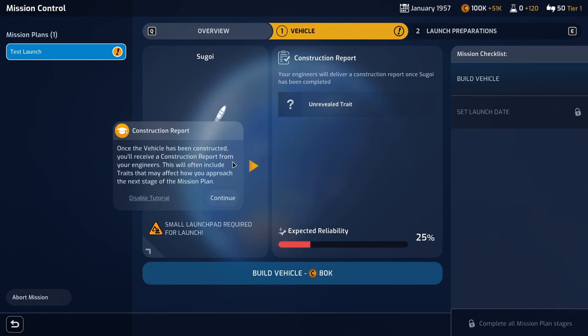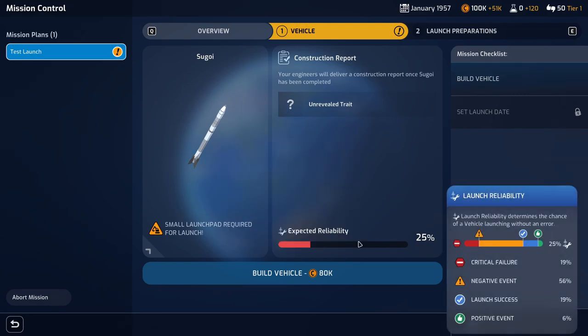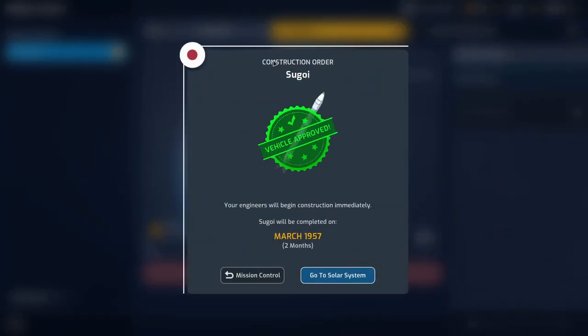Once the vehicle has been constructed you will receive a construction report from your engineers — this will often include traits that may affect how you approach the next stage of the mission plan. If you have necessary funds, you can start constructing the vehicle, which can take several months. Once completed you'll be able to move on to the final stage and set a launch date. The expected reliability is very low, but let's build the first sounding rocket. Construction ordered — we should be ready in two months time in March 1957.